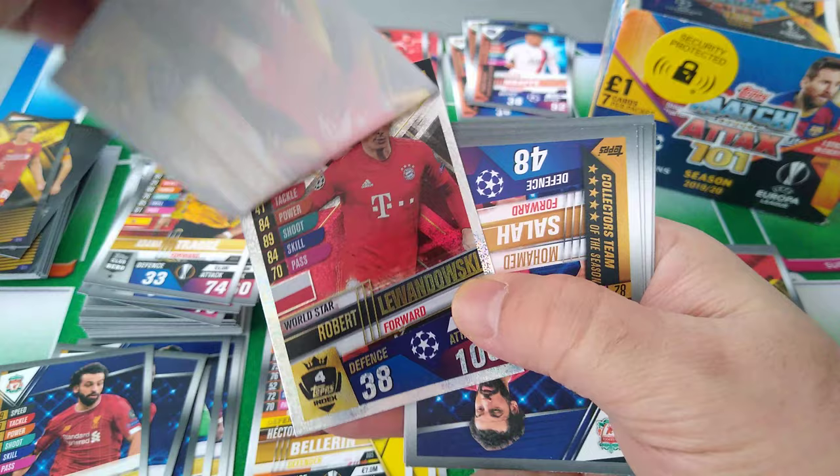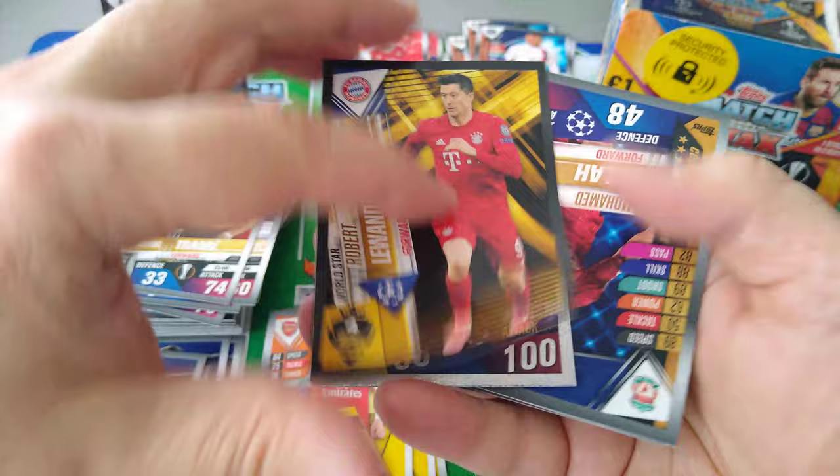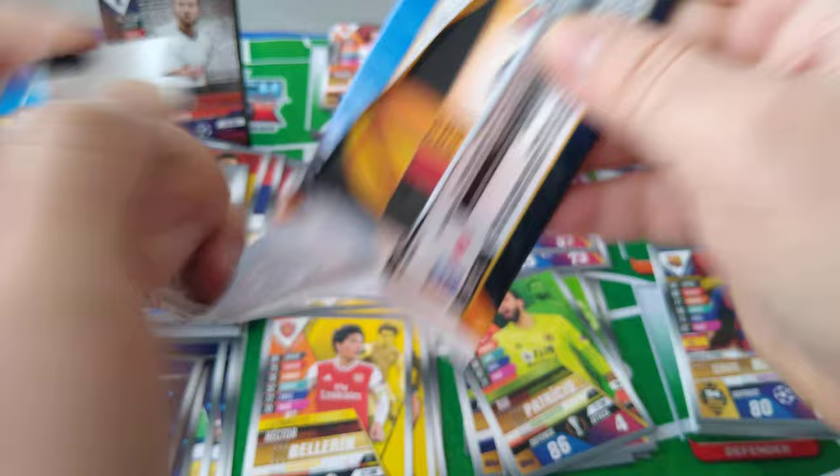Robert Lewandowski — 100 for the goal machine from Poland, Bayern Munich. Beautiful. Mo Salah Collector's Team, Sergio Esquerdo, Melindo, Huang — all doubles. Chris Smalling and Lingelet — these are all base cards. Says Club Hero underneath — base cards.